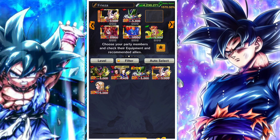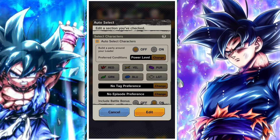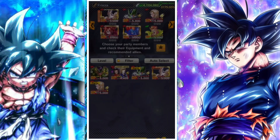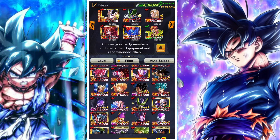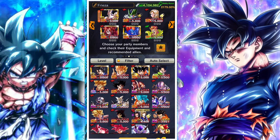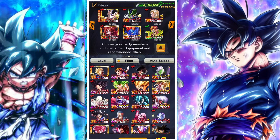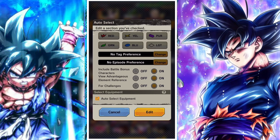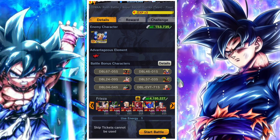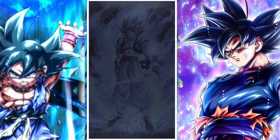Overall, we took a look at Trunks' Zenkai and discussed how good we thought it would be. I think it's a very interesting one and his Red buff to Hybrid Saiyan is going to be very valuable in the future — it's an incredibly powerful buff. You've got Red Pan, Red Beast Gohan, Red Gohan, Red SS2 Gohan — a lot of units who benefit from that exact situation. So definitely very good overall, and I think it could be very interesting.